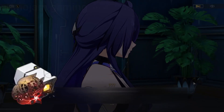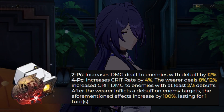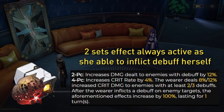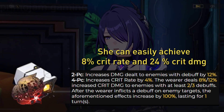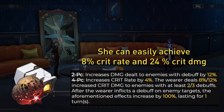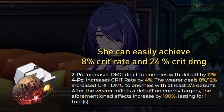The best Relic set for her is Pioneer Diver of Dead Waters. Echeron always needs her allies to inflict debuffs on enemies, which means the two set effect will always be active. Echeron herself is able to inflict debuffs with 100% success rate. It is the same for the four set effect. As Echeron wants to bring two nihility characters into her party, two or three debuffs are very easy to achieve. Echeron can easily achieve the maximum effect of an 8% critical rate and 24% critical damage.